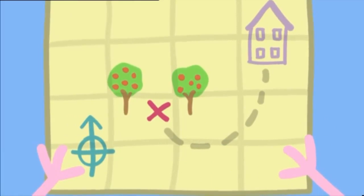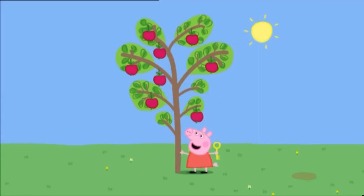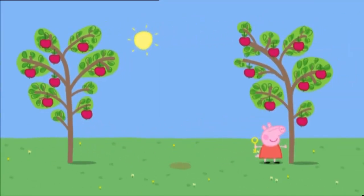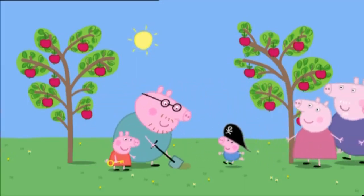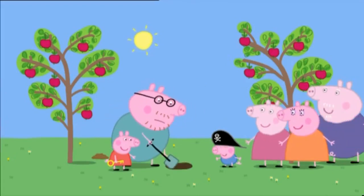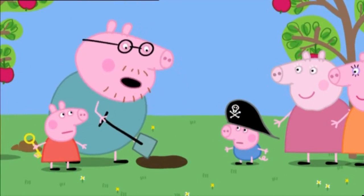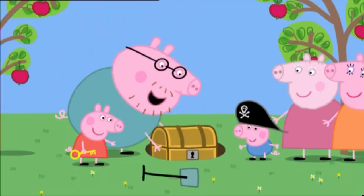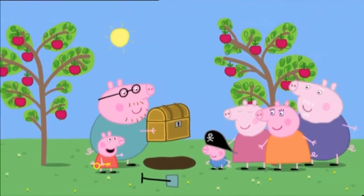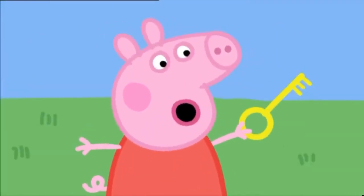Grandpa suggests they take another look at the map. Peppa notices: 'The map has two apple trees on it. Here's an apple tree, and here's an apple tree — so the treasure must be here!' They look but at first nothing seems to be there. Then: 'Hang on — there is something here! Wow! Treasure! Hooray!' Peppa uses her key to open the chest: 'I've got the key to open it!'